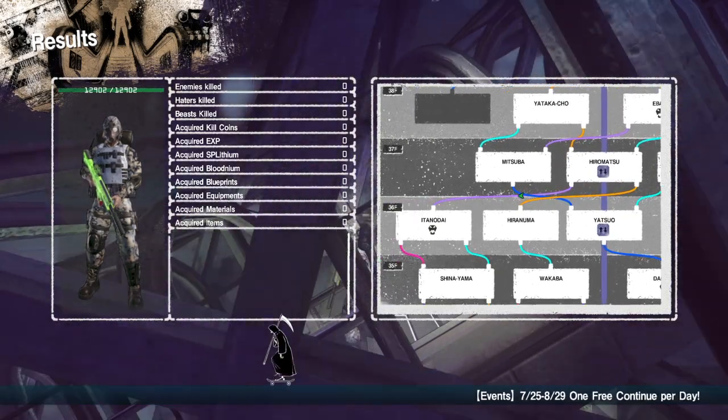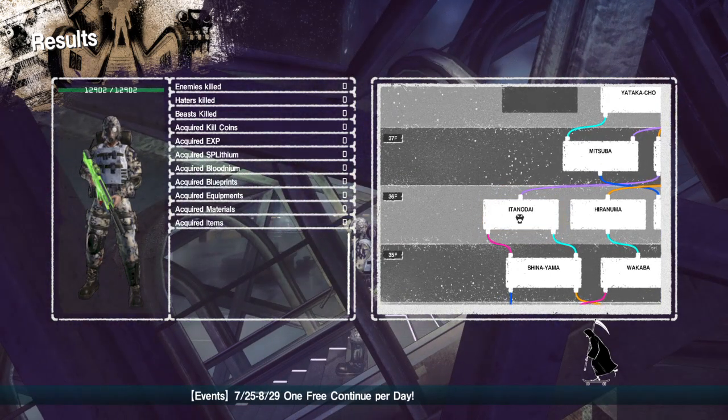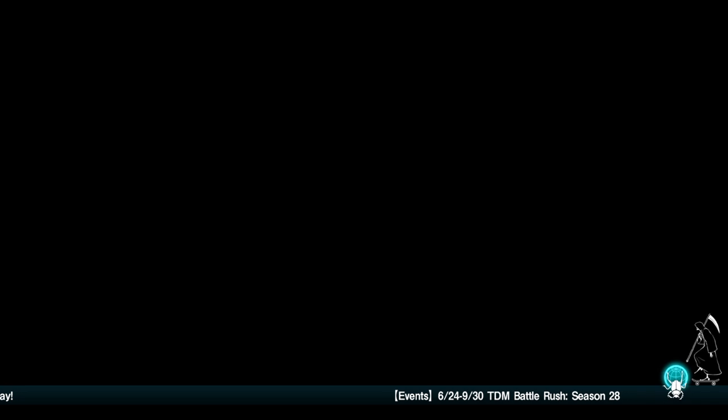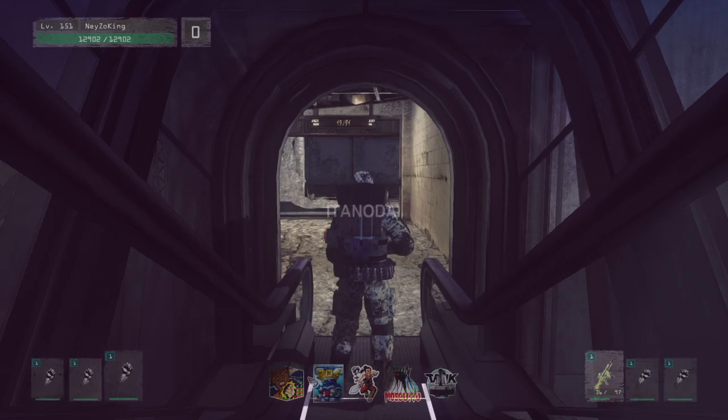Floor number 36, Itanudai — to find the Candle Wolf Red Metal. I have this here; I just need that material. The drop plate is here.